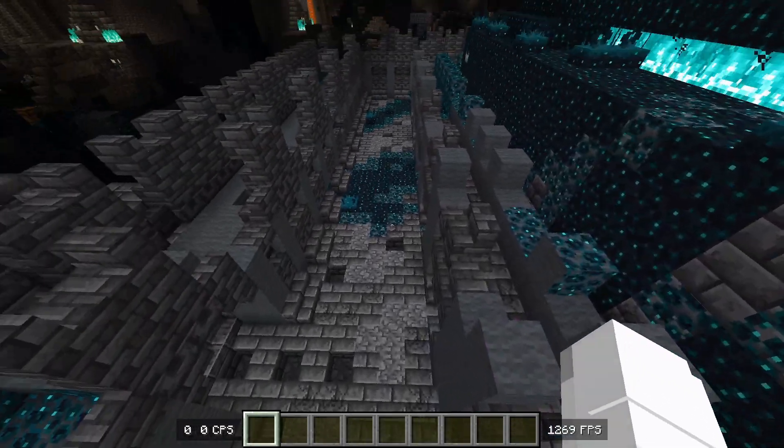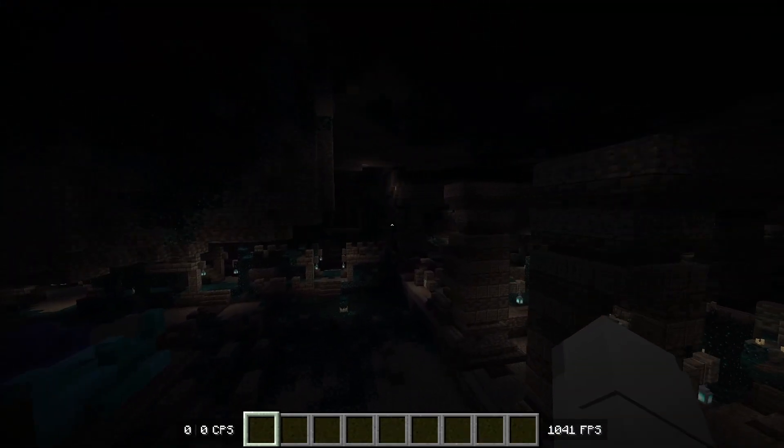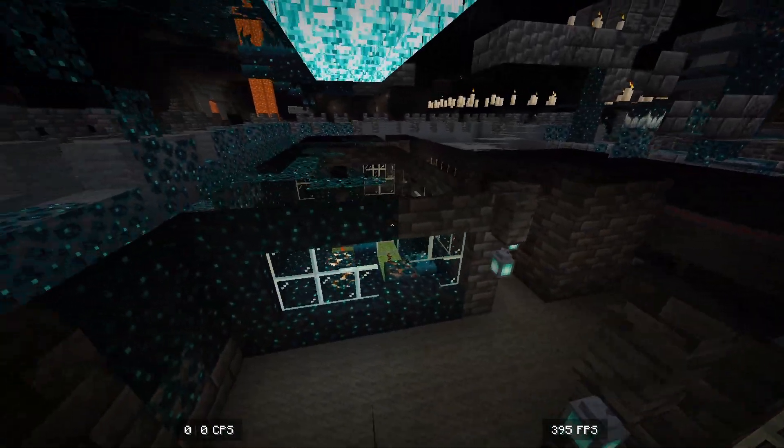So this is the block where you spawn on, and as you can see, there is no water streams to climb out of. There's also no gravel anywhere, so you aren't able to get up using that. And there's also nothing down here that we are able to use.